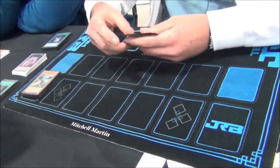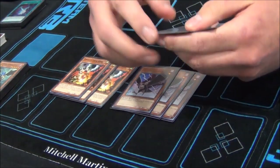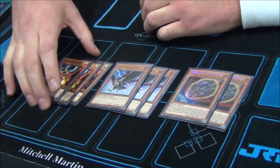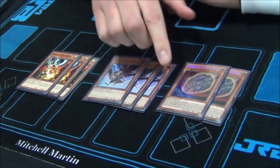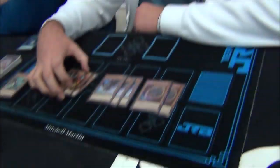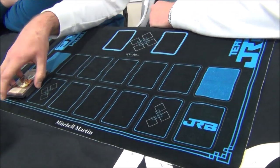For the hand traps we did main three Droll and Lock Bird, three DD Crow, and two Nibiru. They're probably the best ones going first or second — these cards are all insane. Sometimes they'll Crow or Droll you and then you just Nibiru them and win the game. The Nibiru came up quite a bit — it's really good. There's like Spiral, as long as you do it before Apollo. It just beat the Salad mirror match. As long as they don't have Gamma you're good.